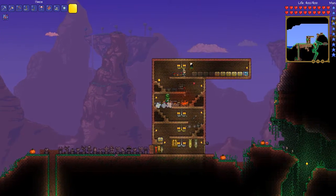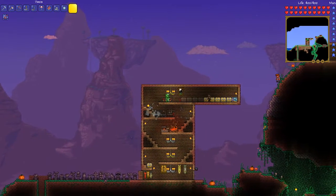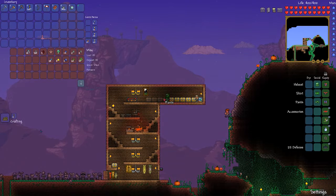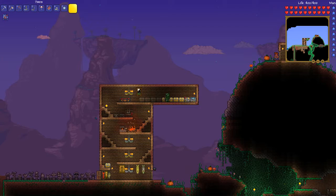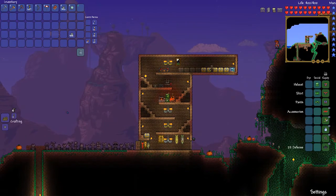Let's see what building materials I do have at the moment that I can use. Building, building, building... let's go to blocks. We have a lot of dirt, a lot of stone. We'll have more than enough. Let's just grab 999 of those and let's make them into bricks so they look pretty nice.